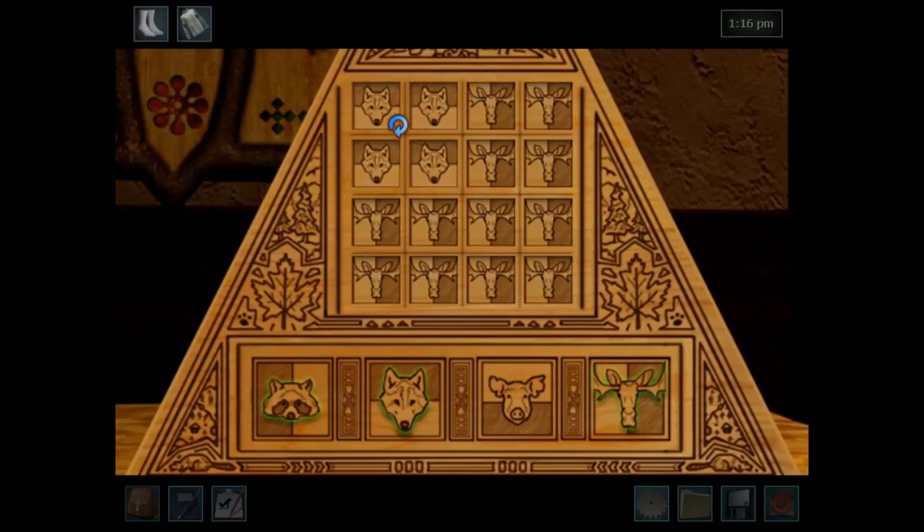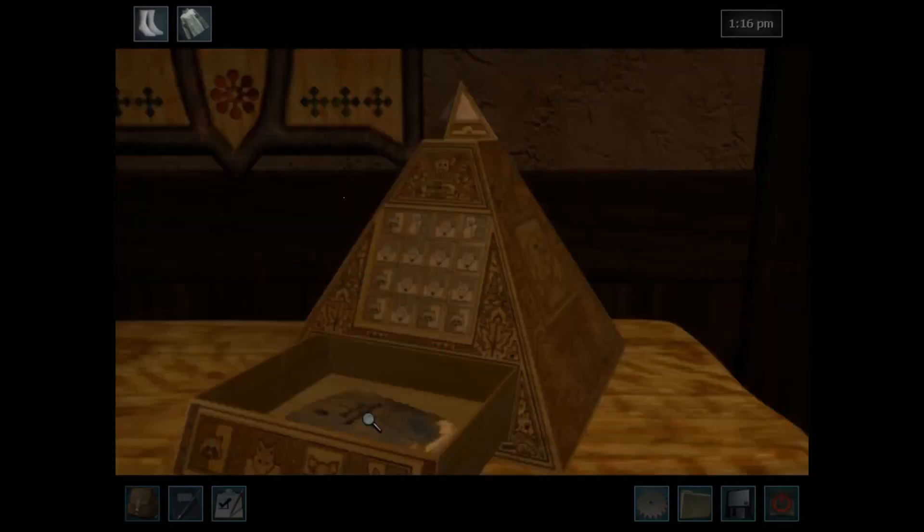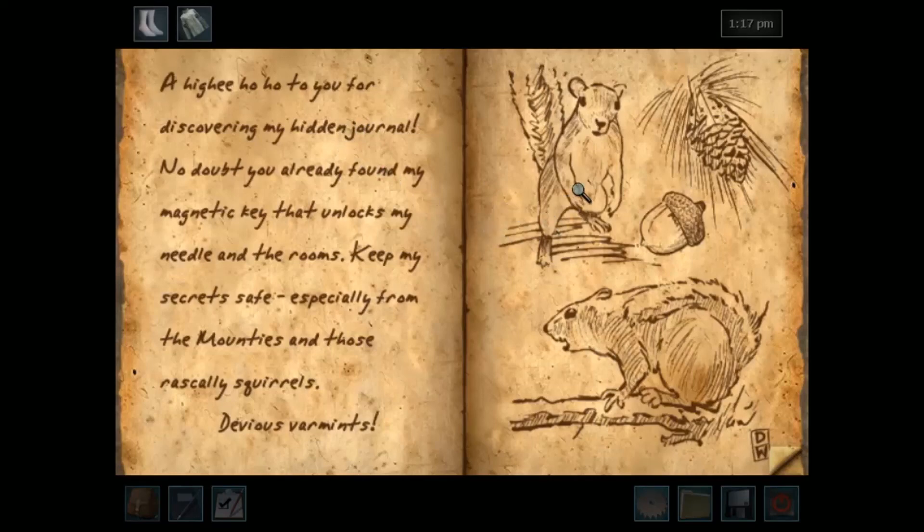And finally pig — this looks easy. All four corners, there you go, I did it! 'Well, Daniel Wisnitz, better known as Trapper Dan.' That's in there, but the magnet thing isn't. 'Hi-ho-ho to you for discovering my hidden journal.'